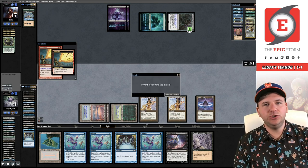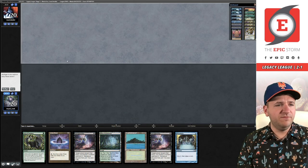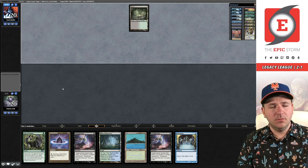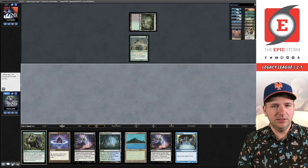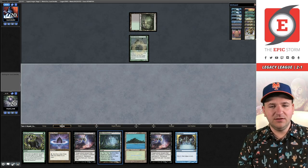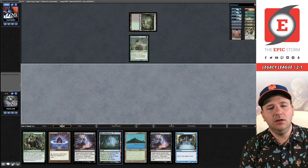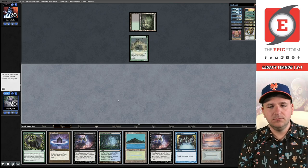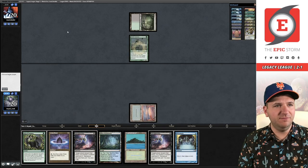Woot woot! 2-1. Round four, we're on the draw. I have no clue what our opponent's playing, but I'm going to keep this. Another Bayou. Okay, Elves. So we have a dead card with this Veil of Summer in our hand. Honestly this hand's a little more reactive than what I would have liked to have kept versus Elves, but we're going to see if I can manage to scrape by a win.